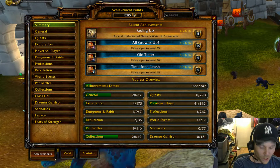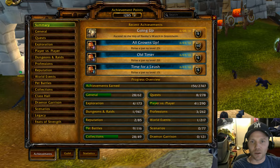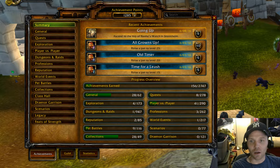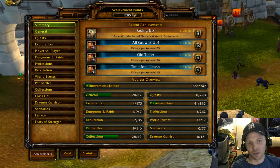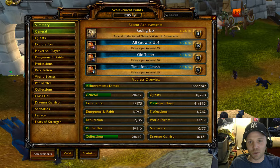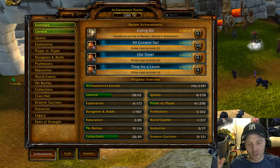Hey guys, thanks for tuning in. The service is going up and down a little bit, so it's a good time to discuss what we're seeing in the achievements. I'm just going to go over the personal tab — not the guild tab at all. In general, I feel that the achievements have been thumbed down a little, which I think is a good way to give you an idea of the full picture of what you're after for the expansion pack.